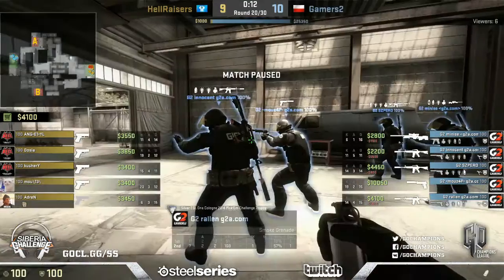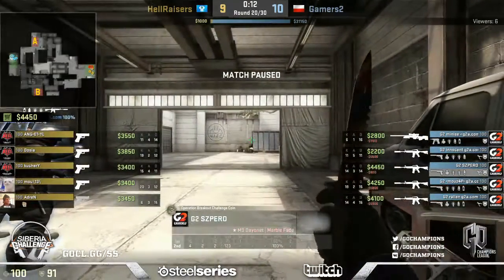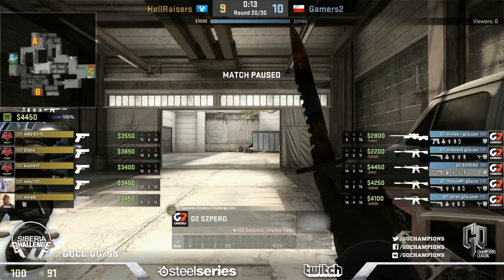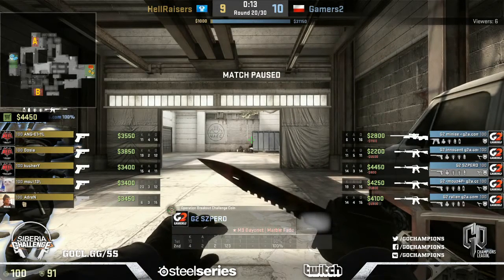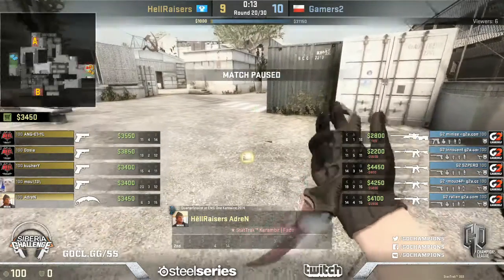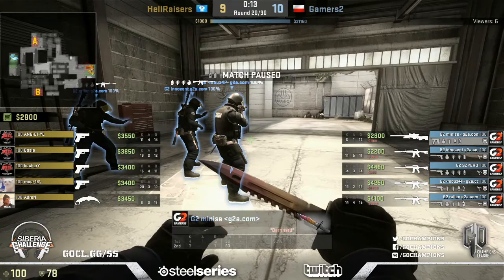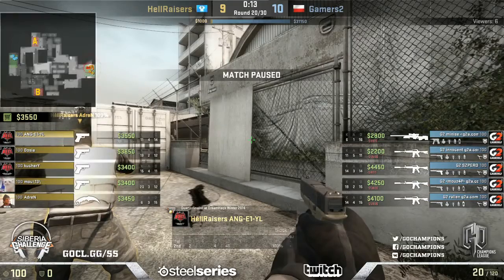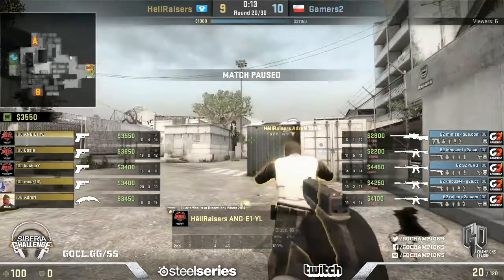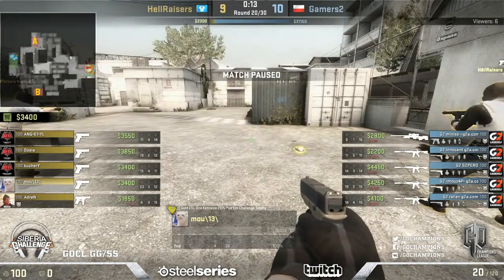Why are Hellraisers going on A when they knew the last two players were there with the bomb? They could have just gone B and had a free plant and more than likely won the round. They knew at least one player was there and the second is more than likely at mid connector. They could go through B and get the plant - they had 30 seconds and had been moving towards A for the last 10. That's 40 seconds, more than enough time to get on B and plant the bomb. I cannot give a reason for that other than them just being on tilt and not thinking clearly.